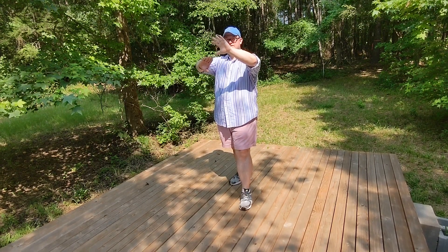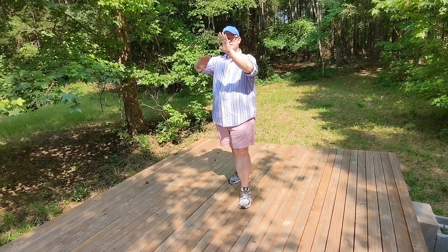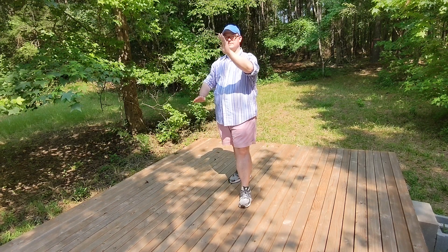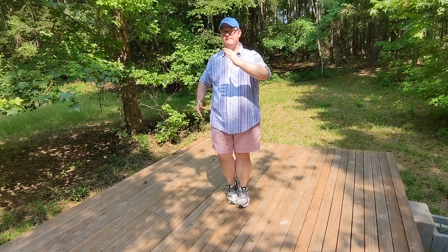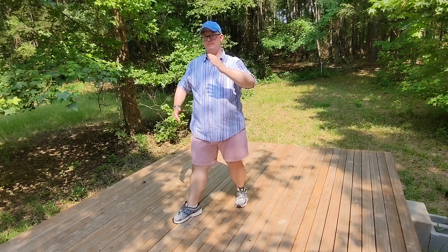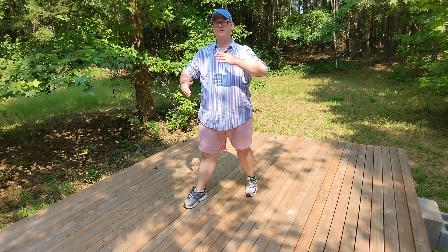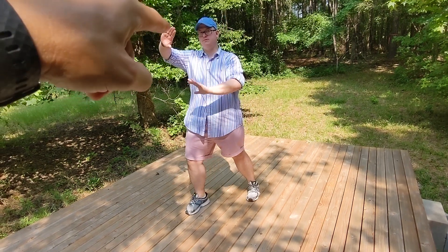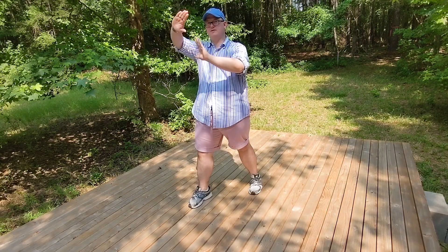And then you'll bring your hands down again — the right arm is down and the left arm is up — and then you're stepping forward into the T stance, Taiji stance, and then bow and arrow stance. Put your front foot straight and then do your shuttles on the other side, with the other hand up too — so you're blocking with the right and striking with the left.